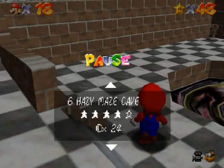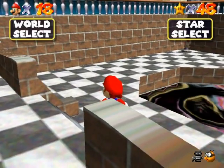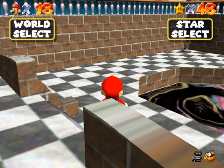If you get stars out of order you'll be able to see it on the star selection screen — you'd be skipped ahead on a star. But I got the correct star. With that I'm going to end off this part here. I hope you enjoyed and I'll see you in the next part.